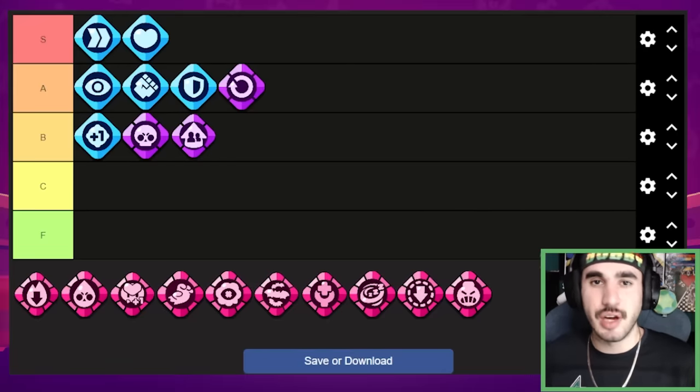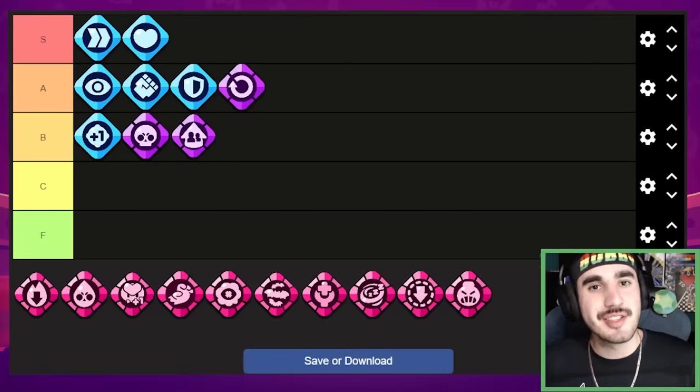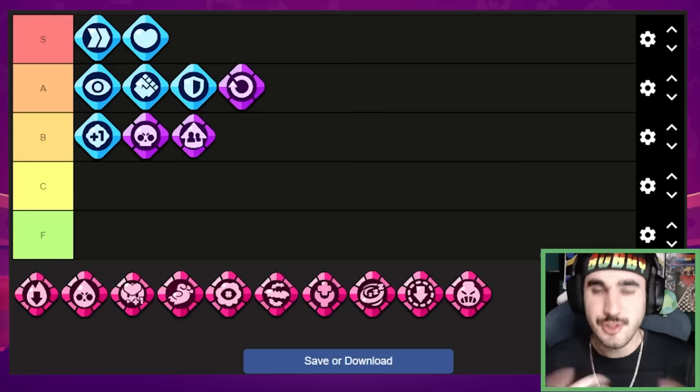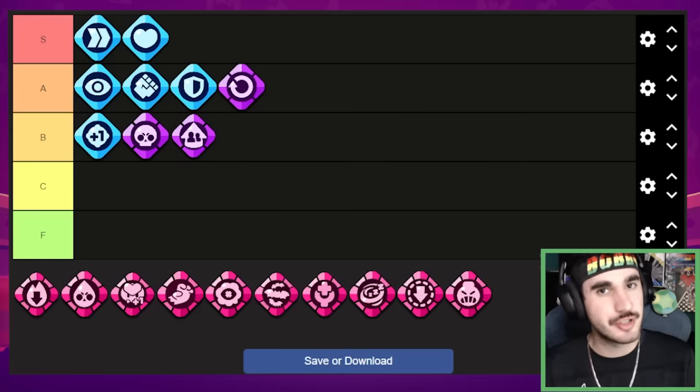I think pet power is the worst gear we've covered so far. Honestly the epic gears aren't that good overall. I would definitely say stick to getting common gears, outside of a couple situations with the reload and supercharge gears. Stick to the commons — they're cheaper and better.